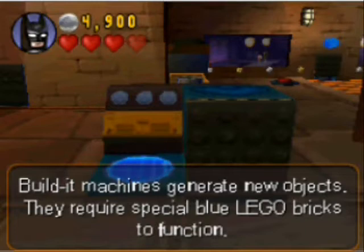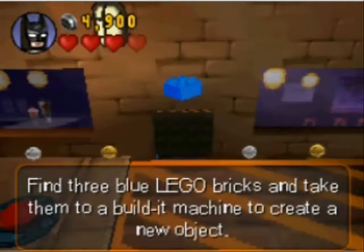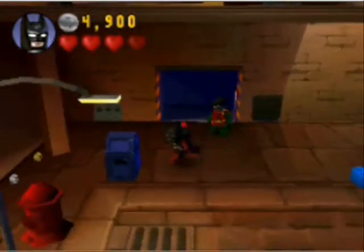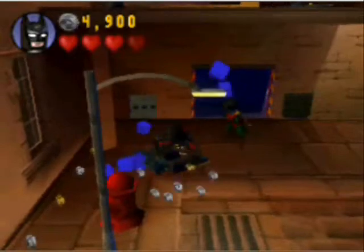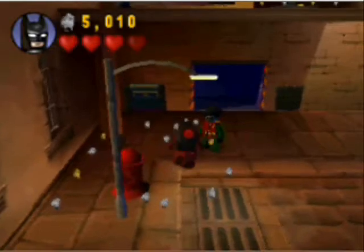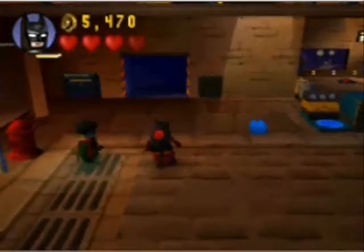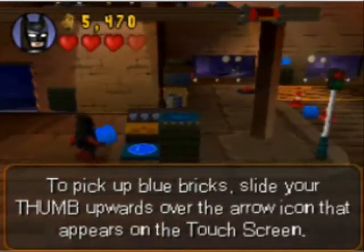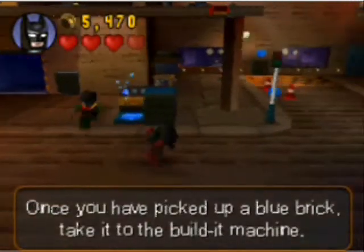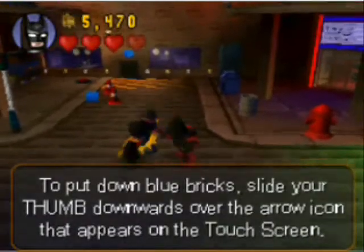This is the build-up machine mechanic — you pick up three blue bricks, you bring them to the machine, and out pops a little canister with something you need to progress in it to build. What you'll usually end up doing is breaking things apart to find these bricks. There's something hidden in here, but I believe I've already gotten it. There are hidden items in this game — there are canisters, you have five villain and five hero canisters and they build models, and you have red bricks which you can collect to unlock special unlockables.